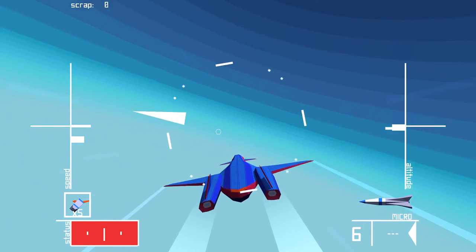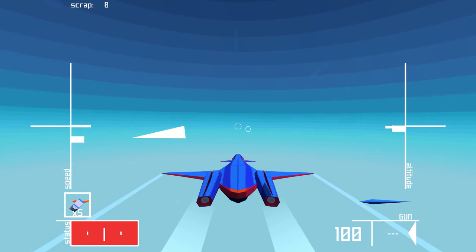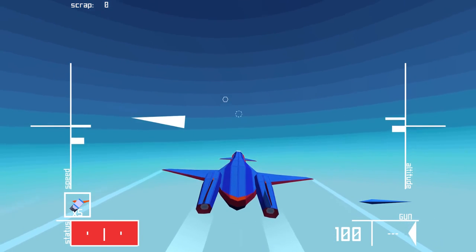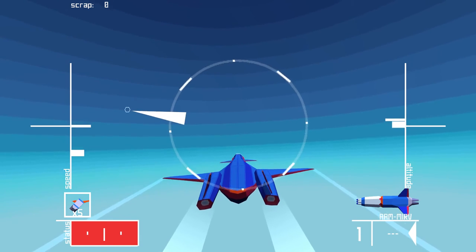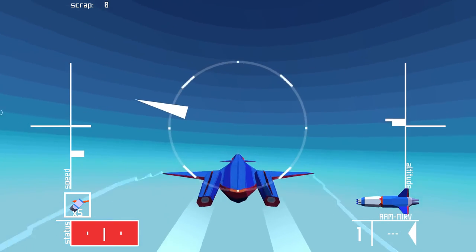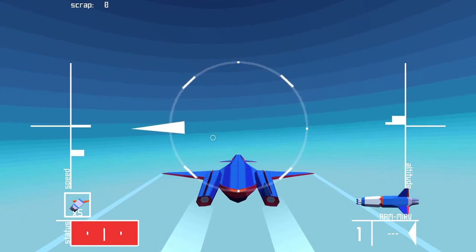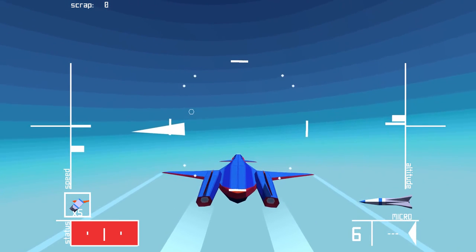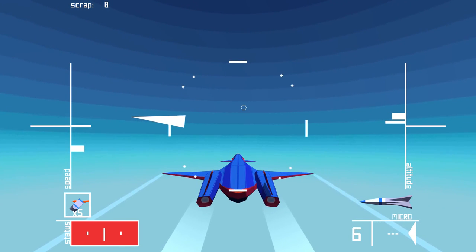In the very center of your screen is your targeting. Different weapons will have different targeting. For example, the gun just has a small reticle pointing in the general direction, whereas the MIRV has a large area and any enemy within that area can be targeted. The micromissile is relatively similar.